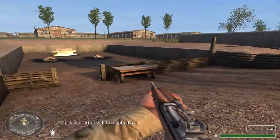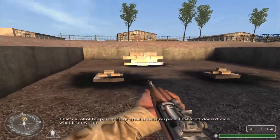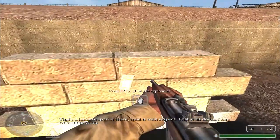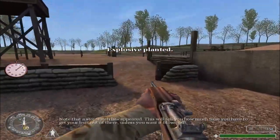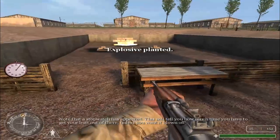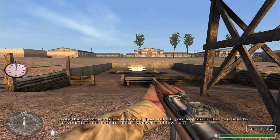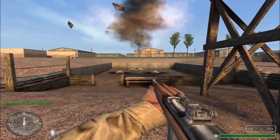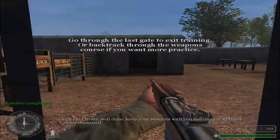Our last station will be explosives. Pick them up — that's a lot of firepower there. Treat it with respect; that stuff doesn't care what it blows up. Note that a stopwatch has appeared. This will tell you how much time you have to get your butt out of there unless you want it to blow. Good job, Private. Well done.